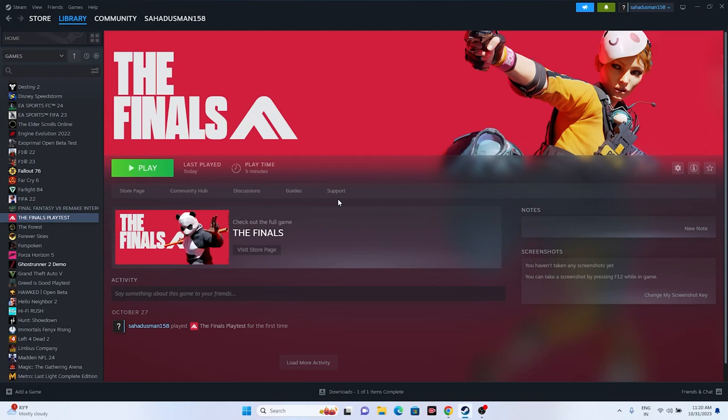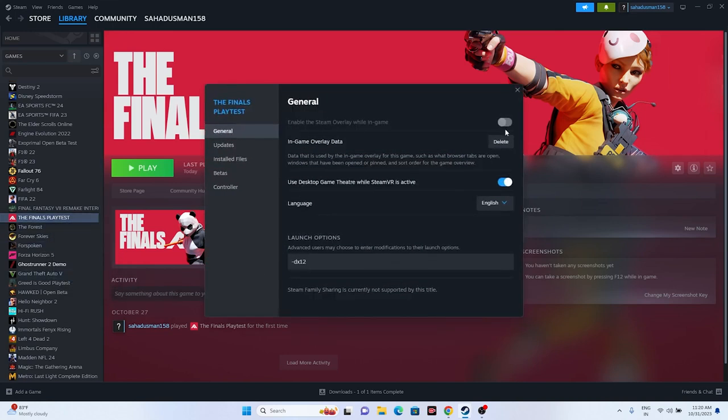Next, disable the Steam overlay. Right-click the game in Steam, go to Properties, and make sure 'Enable the Steam Overlay' is turned off. Try launching the game. If that's not working, add launch options — first try the command '-dx11'. If dx11 is not working, try '-dx12'. Either one of these should work.